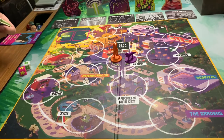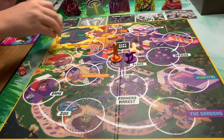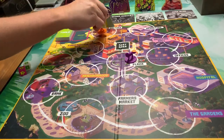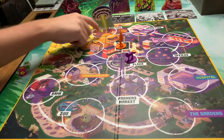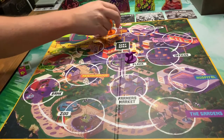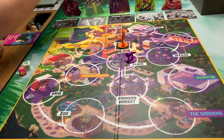Once you clear the rubble, the scientist is immediately flipped over and placed on your board. If at any point you're kicked out of a site and have to drop a scientist, you drop it face up — so all you have to do is make it back into that site to pick up those scientists again.